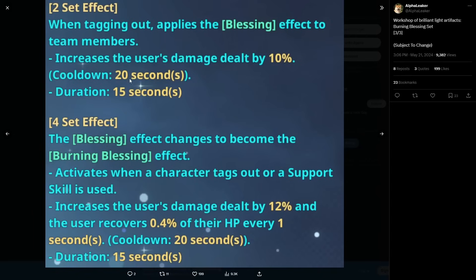The cooldown is 20 seconds with a 15-second duration, meaning only five seconds of downtime. As long as your timing and rotations are correct, 15 seconds is more than enough. During those five seconds of downtime you manage on the character with this set and then go back into your other two characters for your rotation. You essentially have near-100% uptime for your main DPS. It also increases the user's damage dealt by 10%.